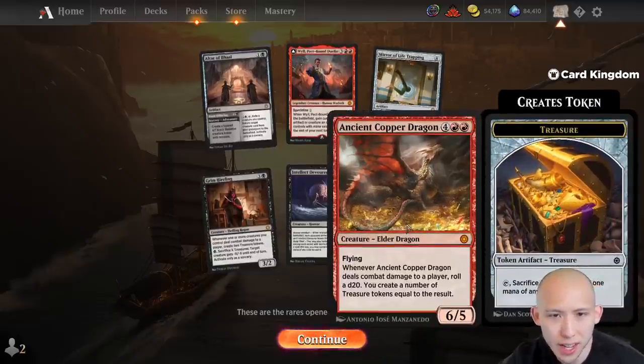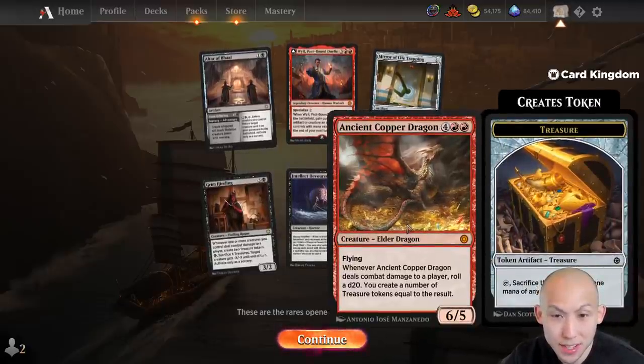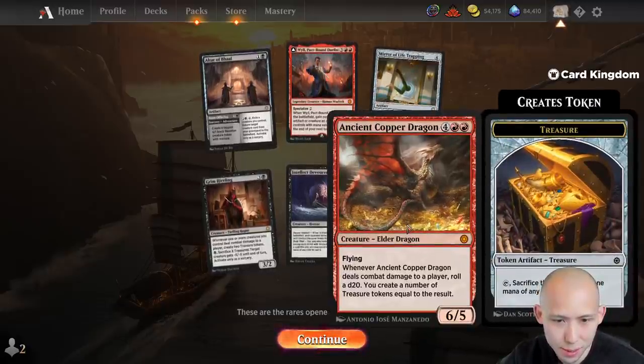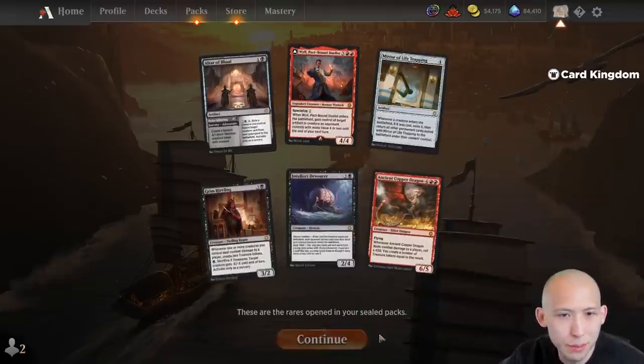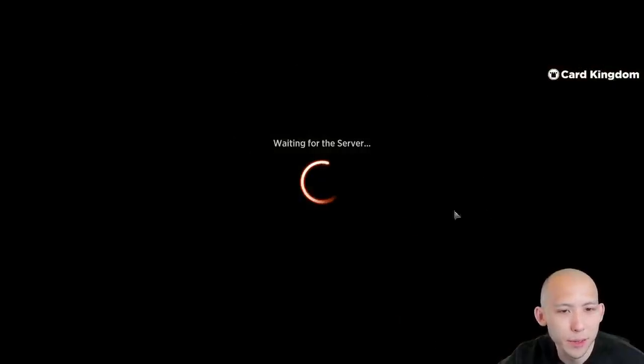And then the Ancient Copper Dragon — 6 mana, 6/5 flying. When it deals combat damage, roll a d20 and you create that number of treasures. Just a big flyer that can potentially give you some value. All of those were in red and black notably.